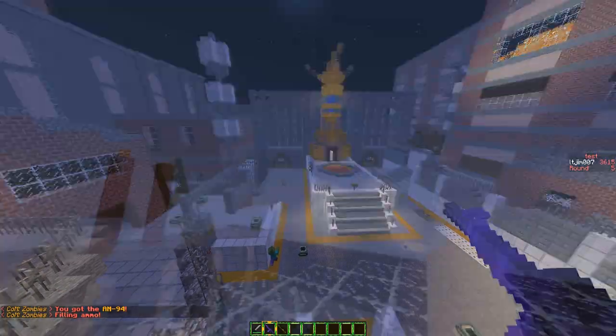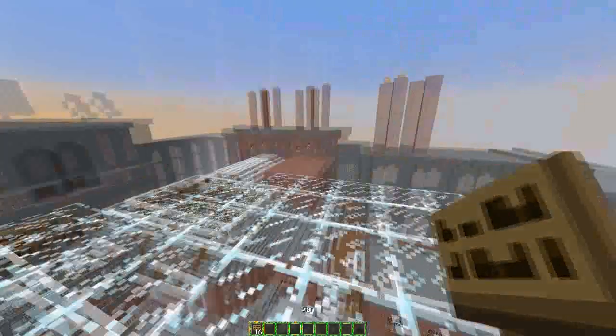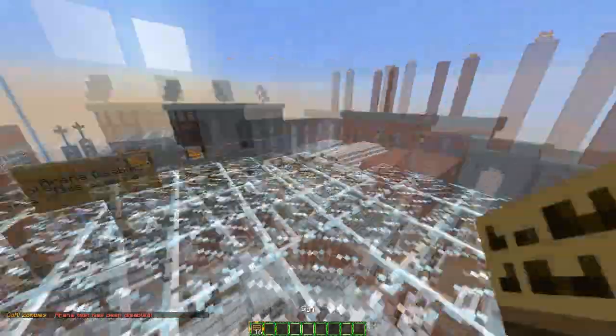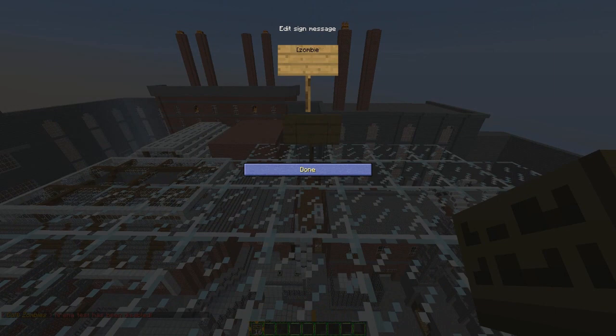I'm going to show you how to set it up now. First I'm going to disable the arena test, which would not allow me to build. Now I can build in it. So zombies on the top line, the second line is 'perk', and on the third line is the actual perk you want.